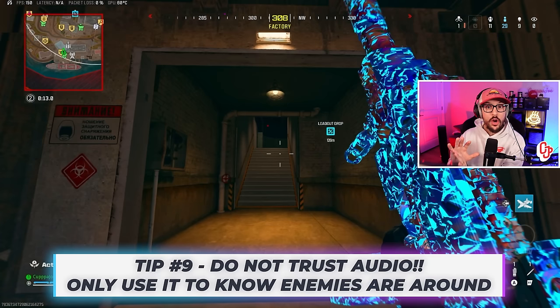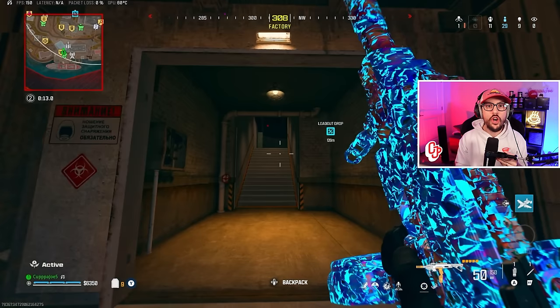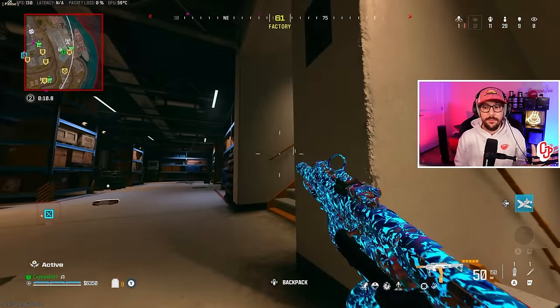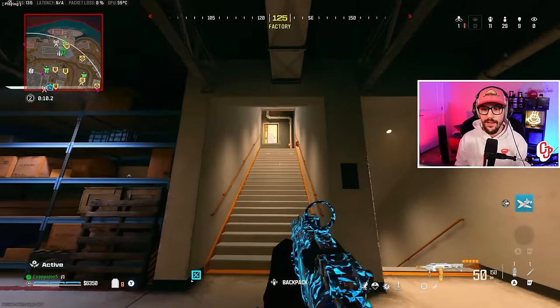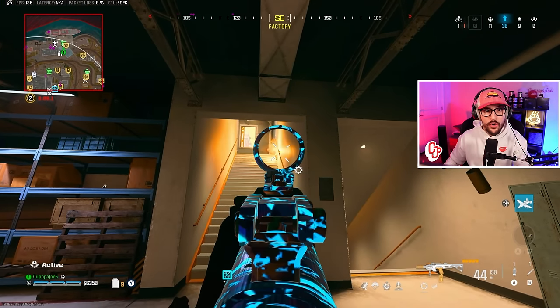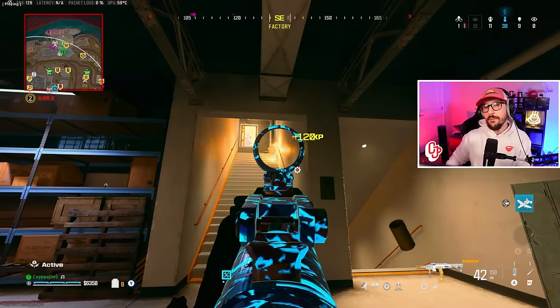Audio is not good on Rebirth Island. I hear stuff but I have no idea where — horizontal audio is awful, vertical audio is awful. I'm simply using audio to understand that people are around me, at which point I start to center my crosshairs and clear different corners. We are using audio to understand that people are in the area — that's it. Notice the quick high alert — so I know somebody's behind me, and now we have more concrete information from weapon pings.